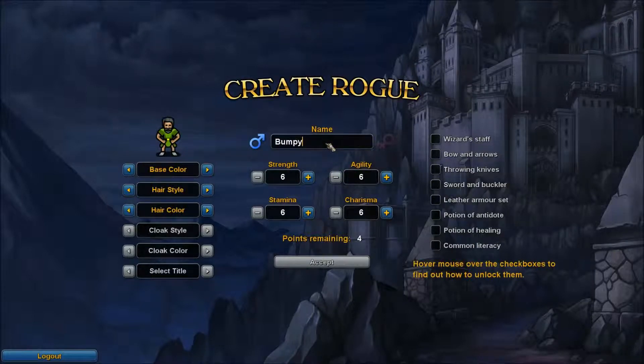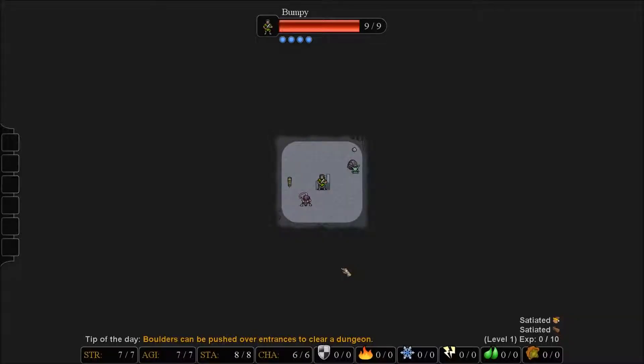We're going to create Bumpy as our guy. We're going to go with one strength, two stamina, and one agility, and we're going to roll out. There's a horrible rat that wants to eat my soul immediately, and that makes me sad. So we're going to try to engage the rat, and hopefully we kill it and it doesn't murder us.